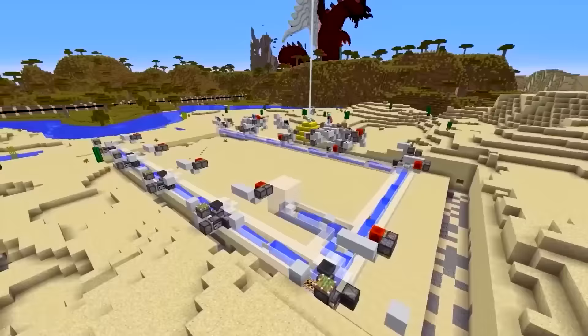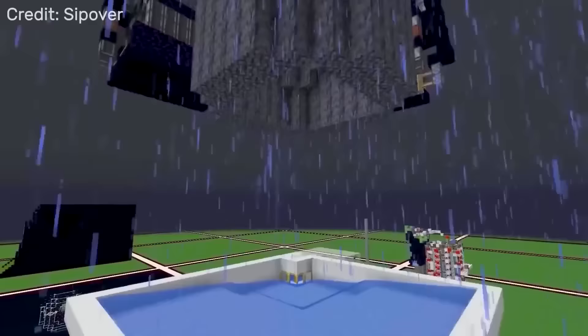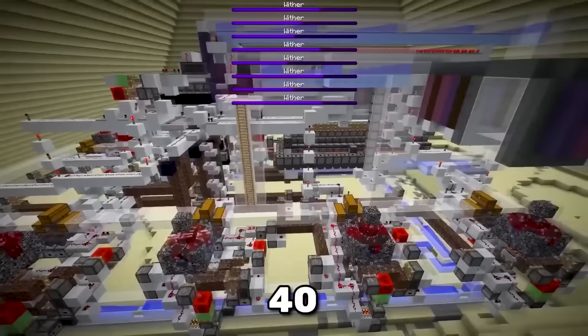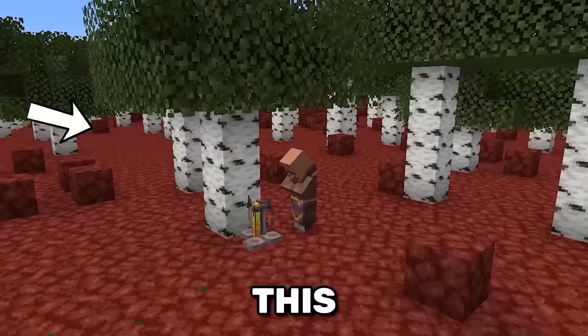When you get a bunch of geniuses into a single server, you can expect some crazy things to happen — one of those being an automatic wither farm. This beauty right here is able to kill 45,000 withers per hour. Wasn't the wither supposed to be a boss?